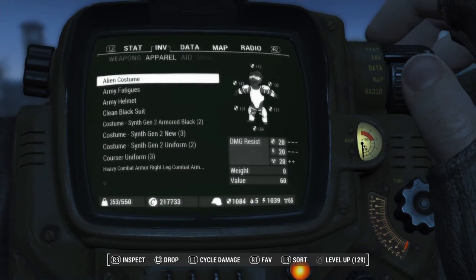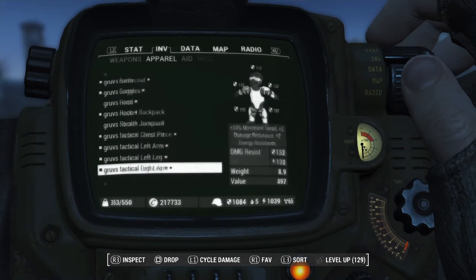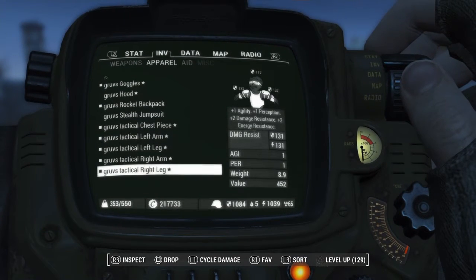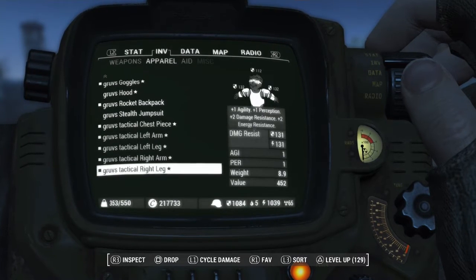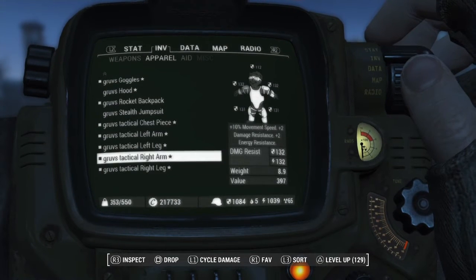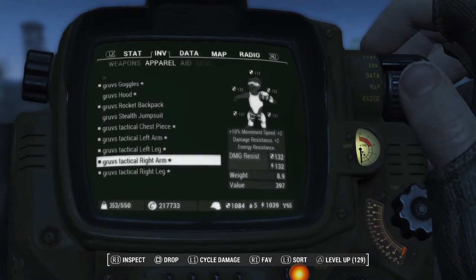You'll see here in my inventory that my arm pieces, my goggles, and my battlesuit coat all give me 10% movement speed, which gives you the ability to fly faster and run faster.